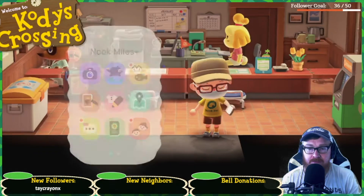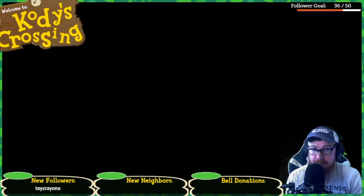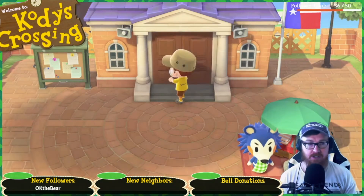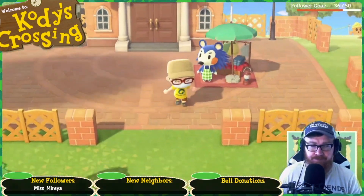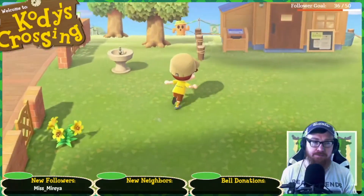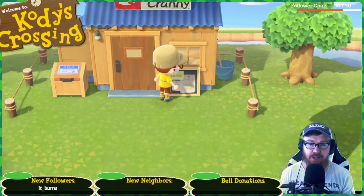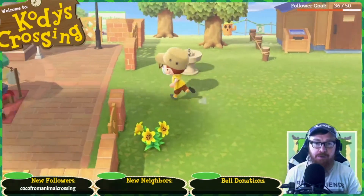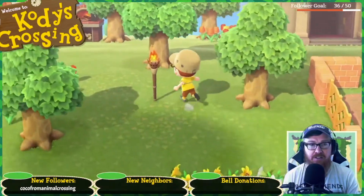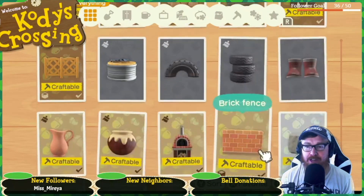Sell a hot item. I think the hot item is a frying pan. We are right by the store here, so we can just go ahead and check — yeah, a frying pan. Alright, let's go make a frying pan real quick. See if maybe we can squeeze in another visit to a remote island. Let's craft a frying pan, shall we?